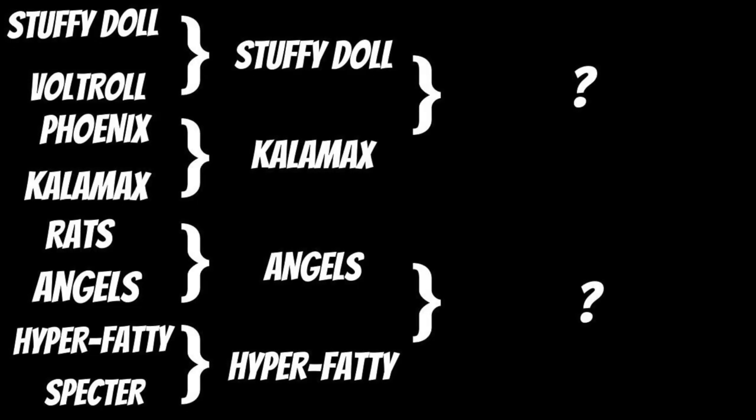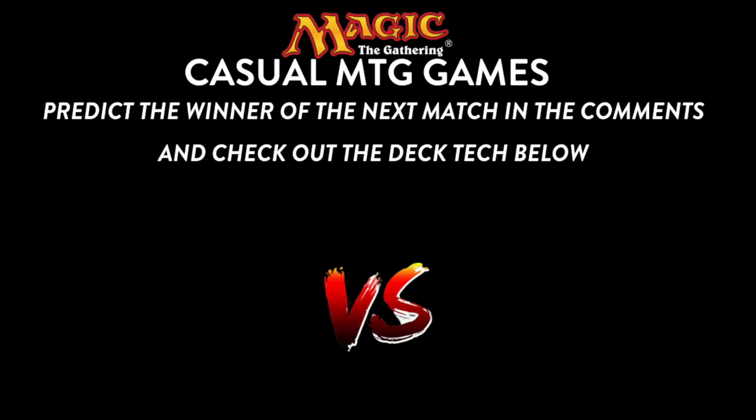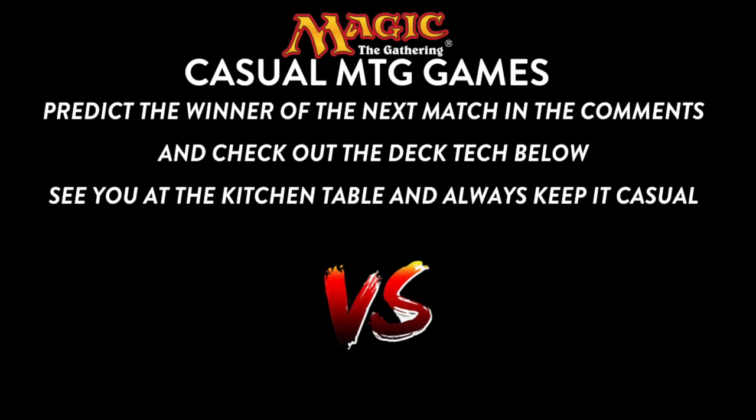We now have all our semi-finalists, with a very interesting match between angels and hyper fatty coming up. But first: Stuffy Doll versus Calamax Threshold. Do you want to win some boosters? Predict the winner of the next match in the comments below. Check out the deck tags to get more information about the strategies. And as always, see you at the kitchen table, and always keep it casual!